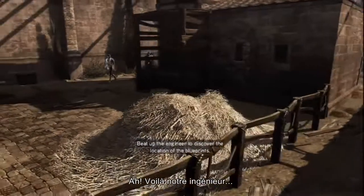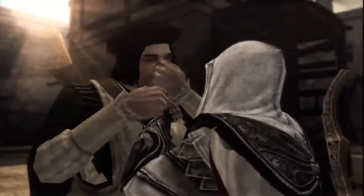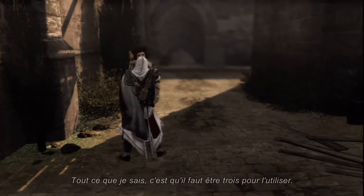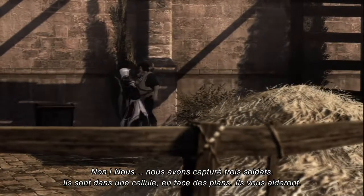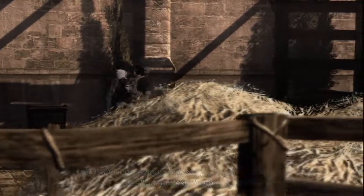There's the engineer. It's time for Ezio to use his persuasive skills. Where are the plans for the weapon? On the table, at the opposite end of the fortress — on the device itself? I am not sure, but you need three people to work it. We captured three soldiers; they are in a cell across from the plans. They will help you. Bene.